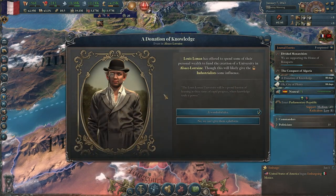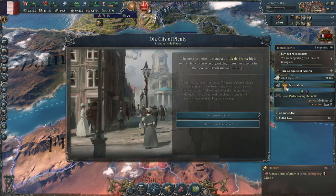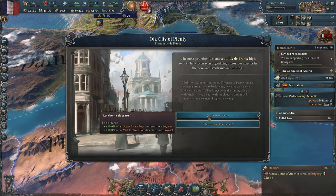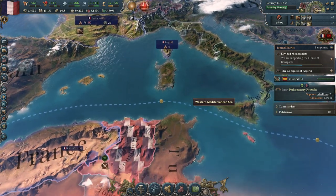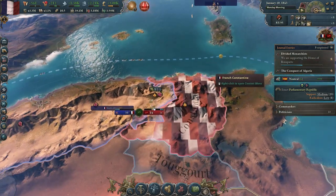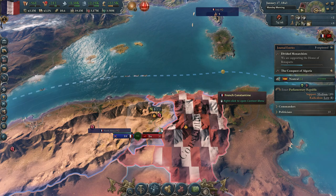I love this event - the Donation of Knowledge - because it just gives you a free university. I absolutely will do that one. City of Plenty is nice too because you just get some loyalists - we'll go for that one as well. Two positive events firing at the same time, very helpful. You can see they're controlling their troops pretty well here so we don't really need to micro it as much.